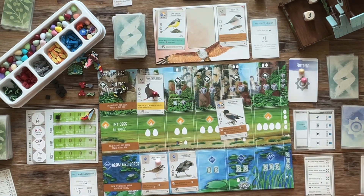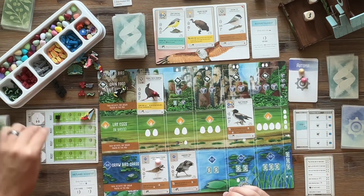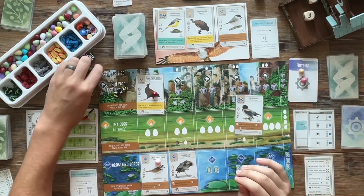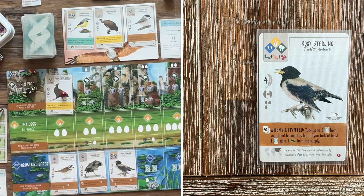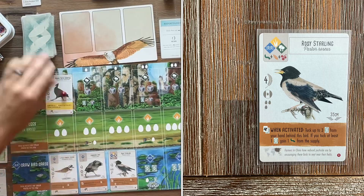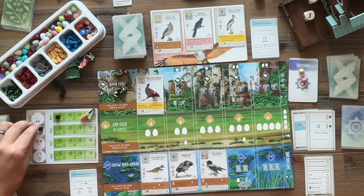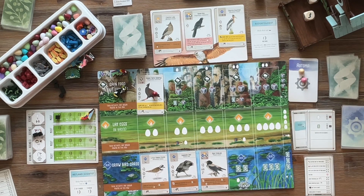We're playing with the Audubon Society card — every round they're going to grab a bird and add an action cube to their end-of-round goal, so that's added difficulty. Here we are finally playing the Rosy Starling. It says tuck up to three cards from your hand behind this bird; if you tuck at least one card, gain one worm from the supply. You can place this card in any habitat. So you can score points and gain food — that's another bird in the wetlands that can gain food. Could turn into the MVP.